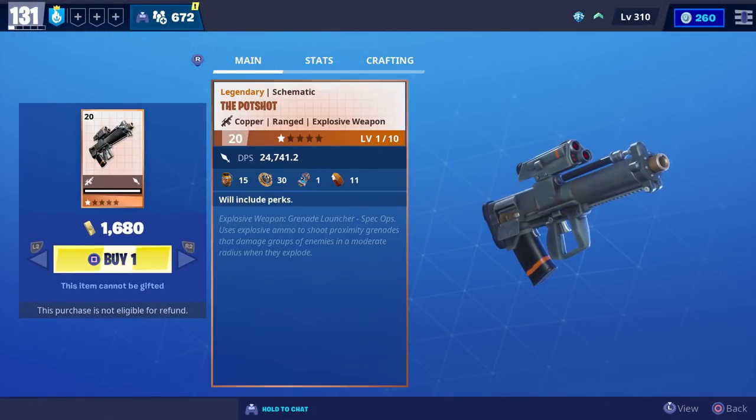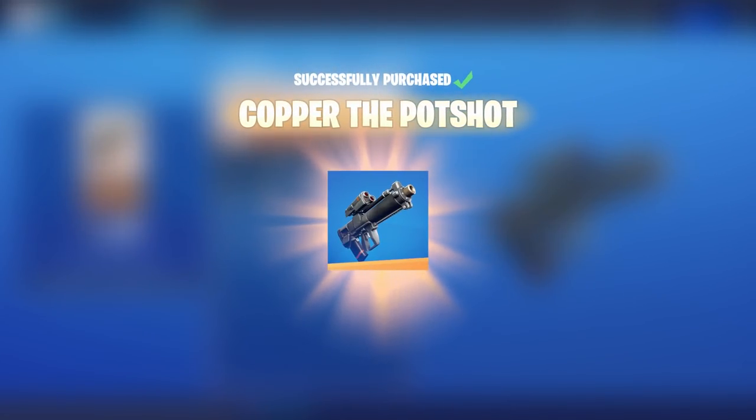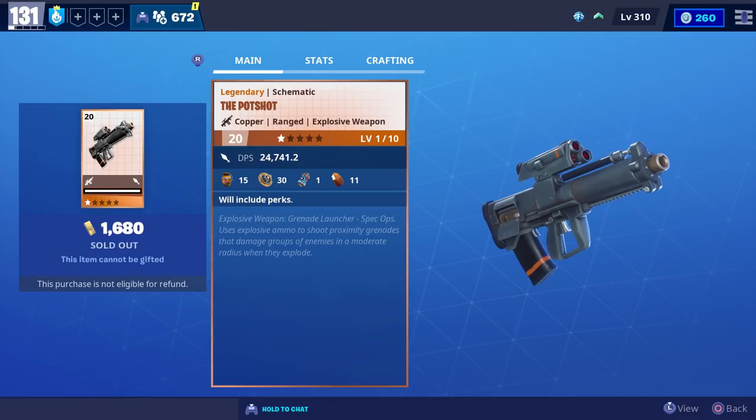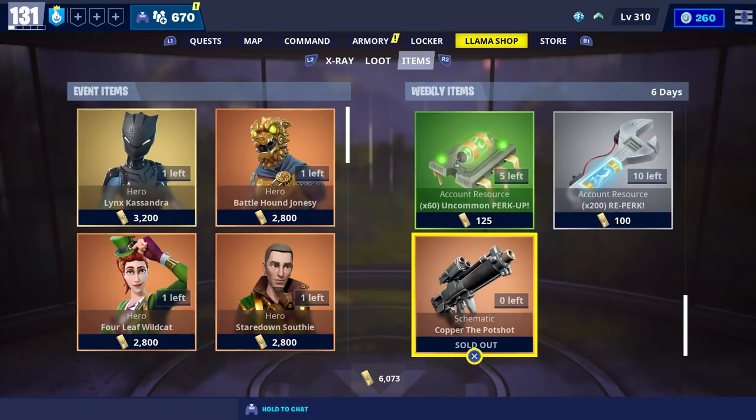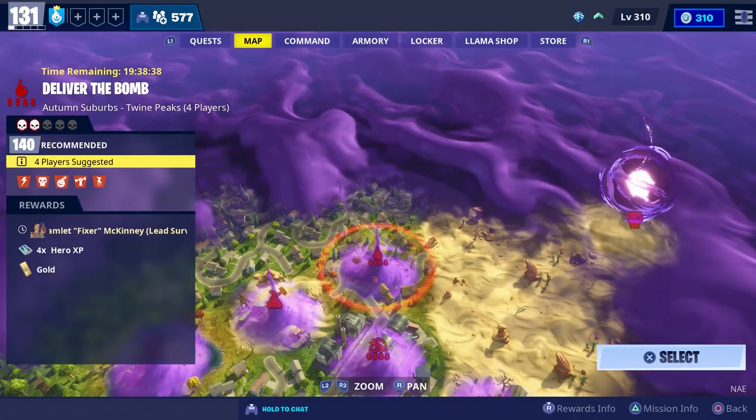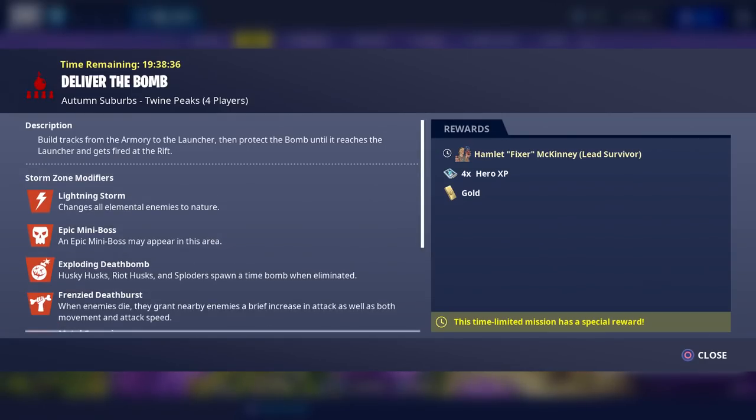For today's video we're going to get some gameplay with the new Potshot spec ops grenade launcher, which is currently available in the weekly store for 1,680 gold. Here's everything else they're selling in the weekly store for those who haven't seen it yet. Also, for those who don't know, there's a mythic lead available in a power level 140 Deliver the Bomb mission.